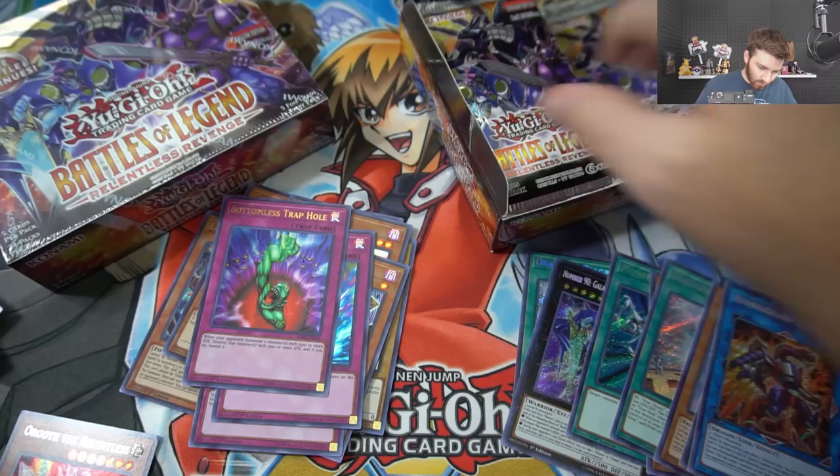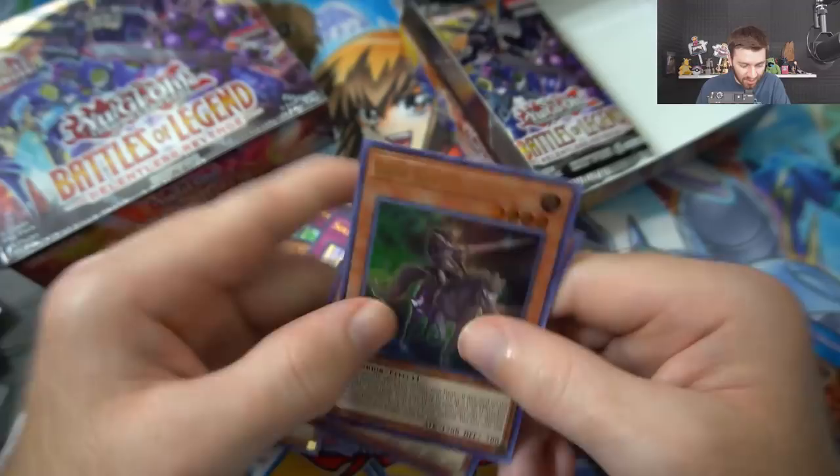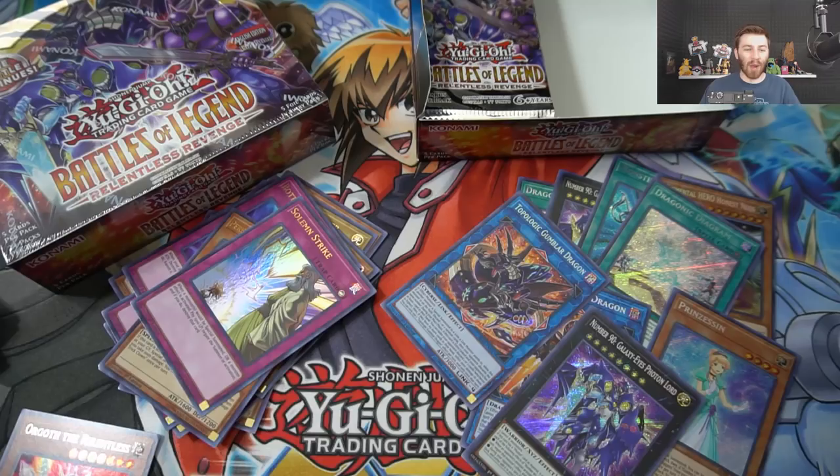Once per turn as a quick effect you can target one monster on the field, change it to face-up defense position - your opponent cannot activate cards or effects in response to this effect's activation. Borrel Guard Dragon is very, very good! We also got Doom, Ritual, World Legacy Discovery, Kaiju, Flies, and Hayate the Earth Star. Things are getting good! And we got Topologic Gumblar Dragon! Oh my god - Solemn Strike is in this pack too! These pulls are way better than our other box.